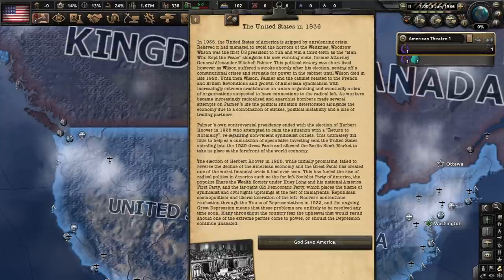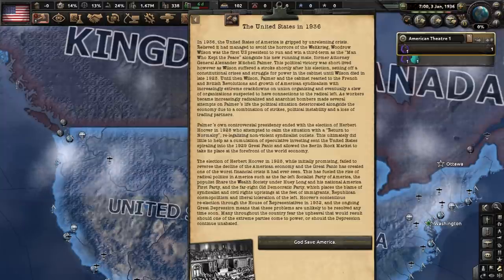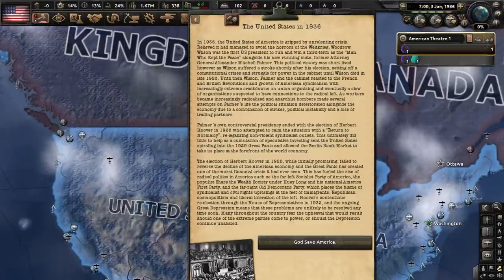The United States in 1936 — basically to summarize, America is in crisis. Woodrow Wilson won a third term and had a stroke. His successor Mitchell Palmer nearly got assassinated by anarchists. This brings us up to Herbert Hoover, who has been unable to fix the ailing economy. Due to the failings of the president, the far-left Socialist Party of America, the populist America First Party, and the far-right old Democratic Party have each been growing in popularity.